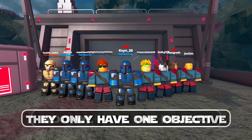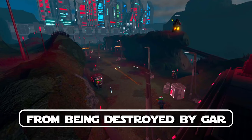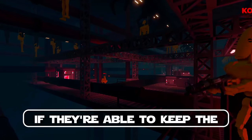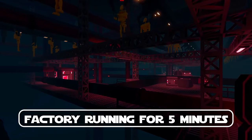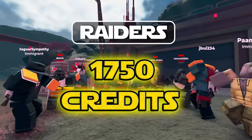Next we have the Raiders. They only have one objective, which is to protect the core from being destroyed by GAR. If they are able to keep the factory running for 5 minutes, it will award all Raiders near the factory 1750 credits.